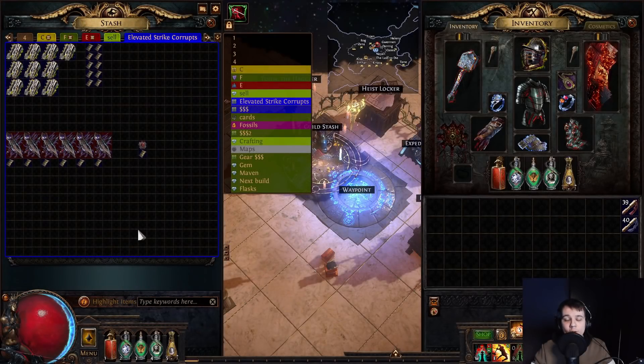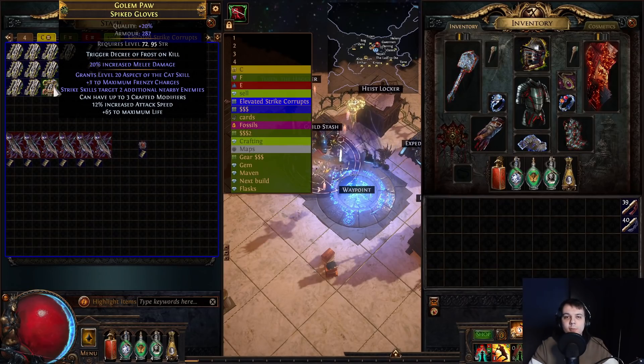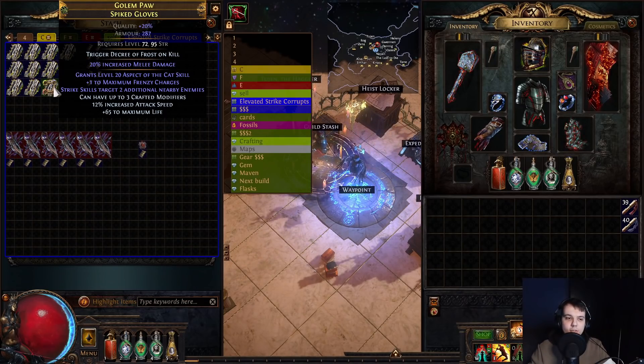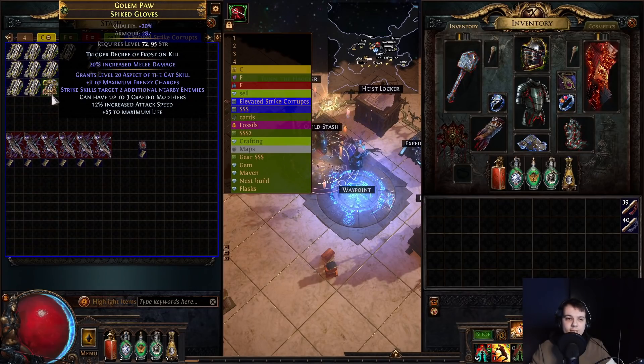Hey, you beautiful people, how's it going? Welcome to a new video. So today we're going big in the double corruption chamber, taking 10 elevated strike gloves in there with us and hoping for a plus one maximum frenzy charge implicit corrupt. Obviously there's not a very wide market for these because not everyone's just going in and yeeting elevated bloody gloves into the double corruption chamber. So if I were to hit plus one frenzy, they would be very, very expensive as it would be the best in slot for a flicker strike build.